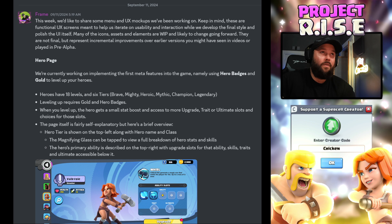Leveling up requires gold and hero badges. When you level up, the hero gets a small stat boost and access to more upgrade traits, ultimate slots, and choices for those slots.